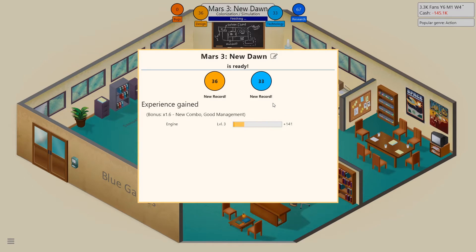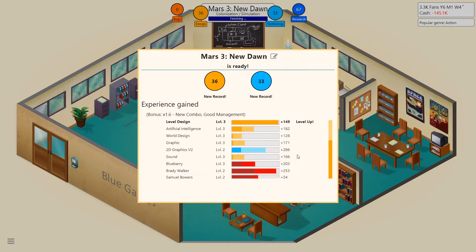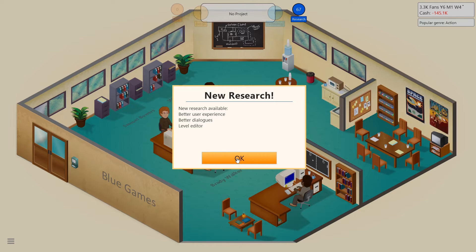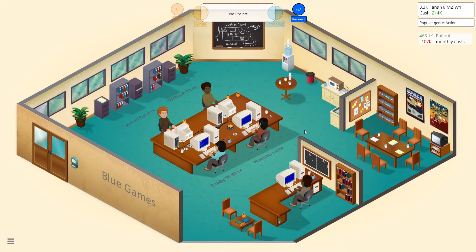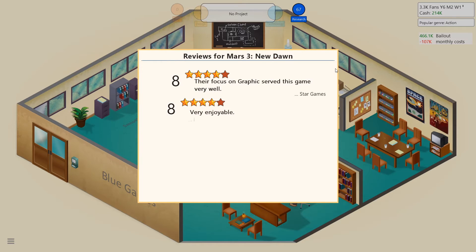The bank sees we're in financial difficulties. Since we just released our latest game, they're willing to offer a mini credit to cover this month's payments and expect to be paid back the full amount plus a $25,000 administration fee in two months. Sometimes you gotta take a bailout. Hopefully this game saves us — good, good, good!